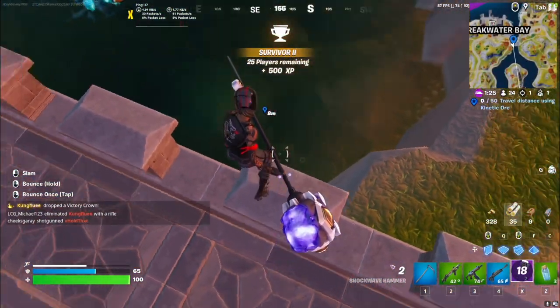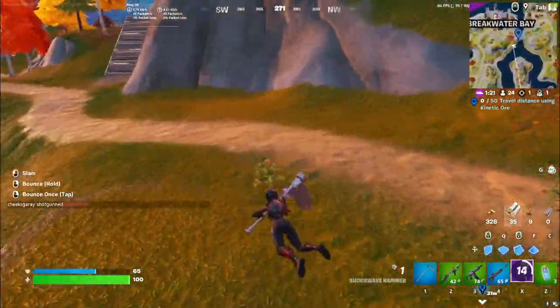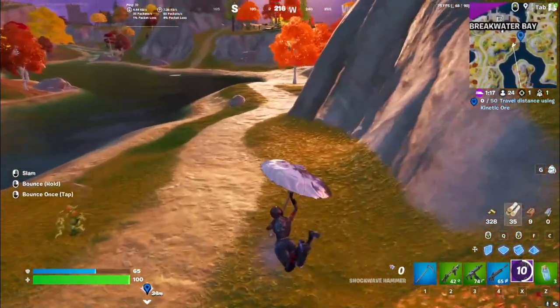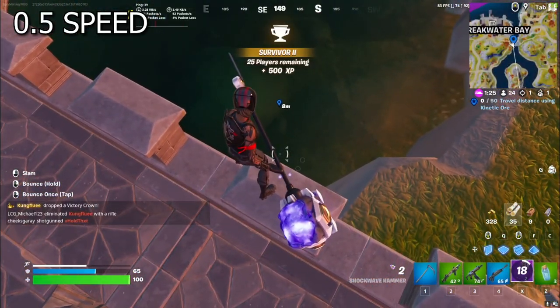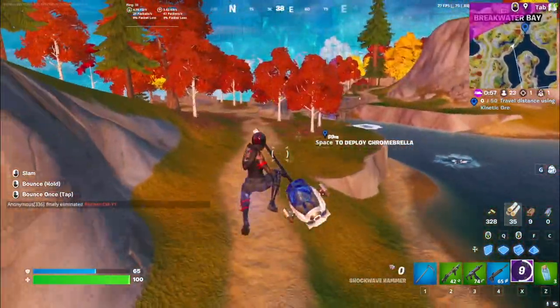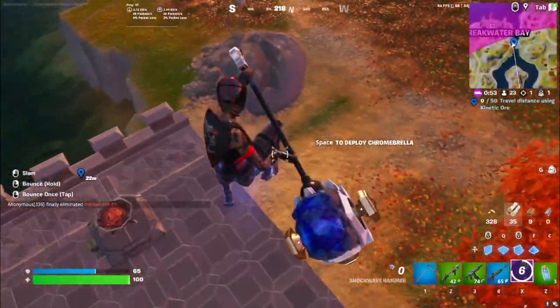So you want to go to the second stone from the very right one, and you want to hold the bounce button. I'm going to go back and show you guys in a sec. To do this glitch, you go to the second stone from the very right one.